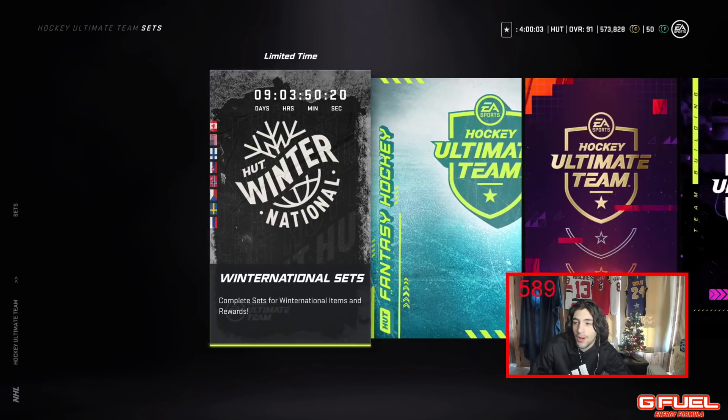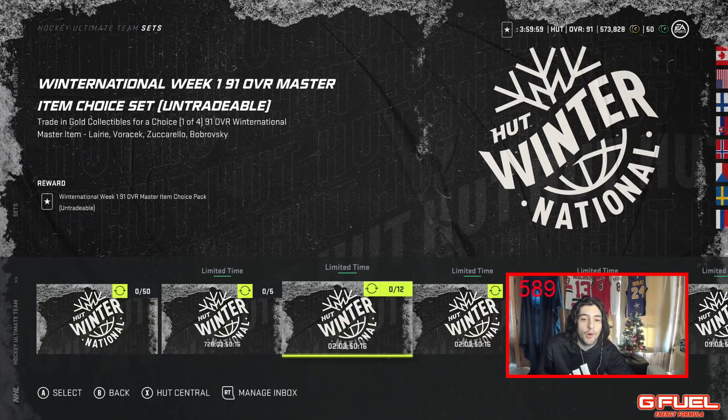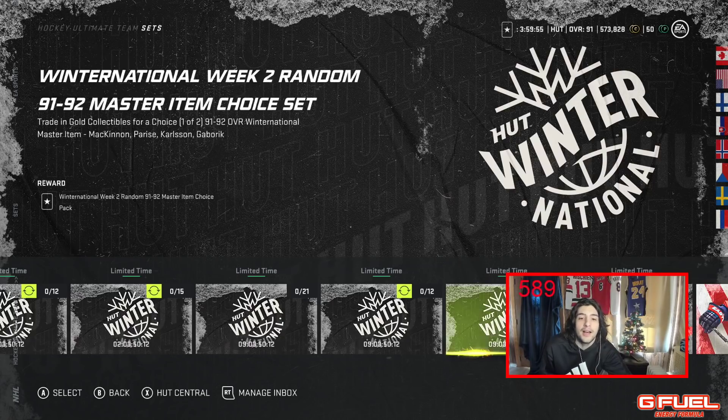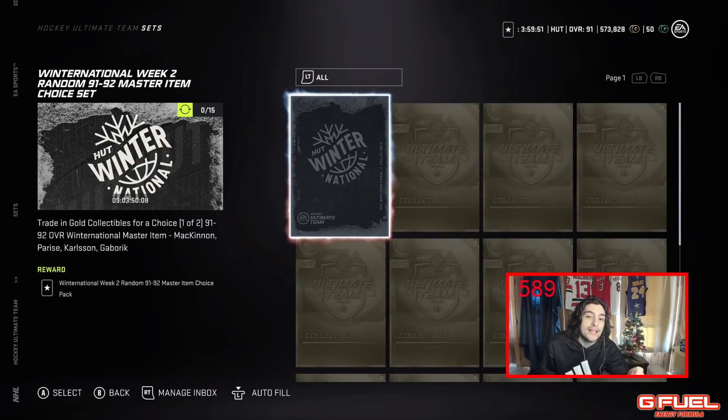What I typically do then, after a while, there's always a set that's out — you can trade in gold collectibles. What I always do all year so far is make tradable sets. I made this set twice, actually, because I saved my collectibles up for quite some time. I got the 91 Gabrick and the 92 McKinnon, and I got like 1.2 million coins just on those two cards, just from playing the game. There was no money involved.